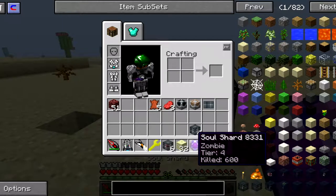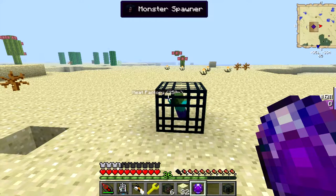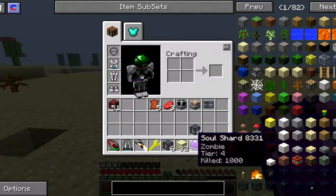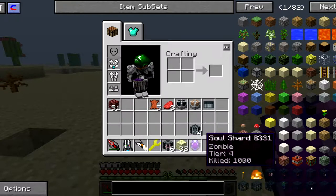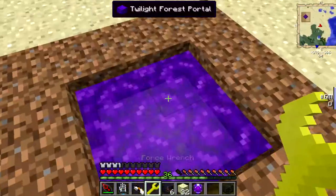I want tier 5 because it's the best, so I'm gonna get one more. Now it's tier 4 and I have 600 kills. Get one more - still tier 4, 800 kills. I need 1024, so I might have to go get some more. Now I have 1000 kills, so I'm gonna go into the Twilight Forest portal and see if I can find another zombie spawner.